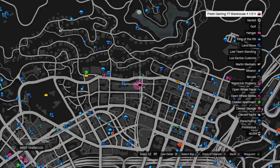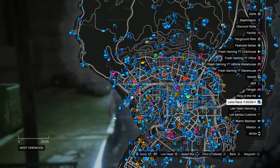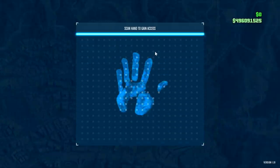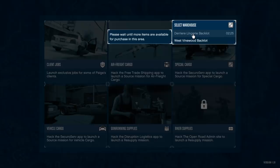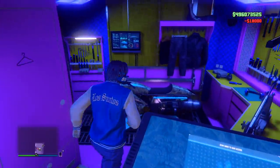The other special cargo warehouse is already next to my CEO office, so all I have to do when I finish crates over there is simply go across the street. Go inside your Terrorbyte, go to the keypad, click right on the D-pad, go right to where it says Special Cargo, and source three crates. Start up that three-crate mission from the Terrorbyte and go get the crates.